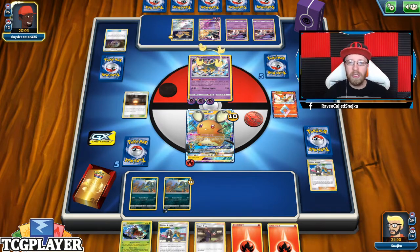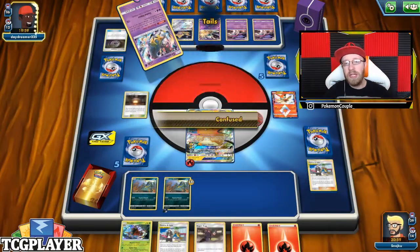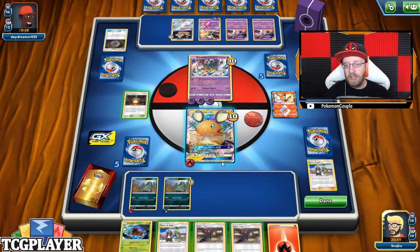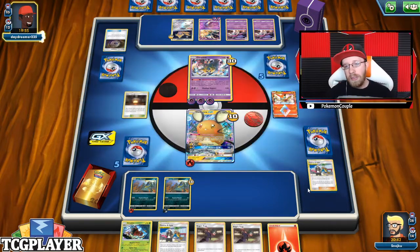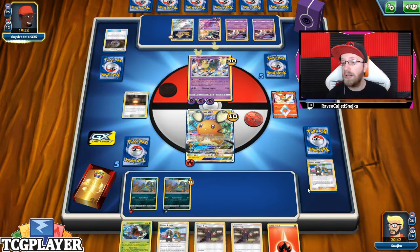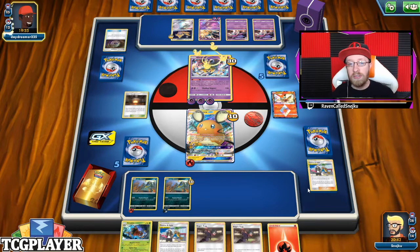He's putting stuff on Blaziken. As you can clearly see he's preparing his fireworks for me. Hit and miss — this gives me one more turn of messing around. I like having one more turn to do stuff. I have both Alolan Grimmers ready to go, so if one gets knocked out I don't have to wait a turn. I do have two Koga's Traps as well.